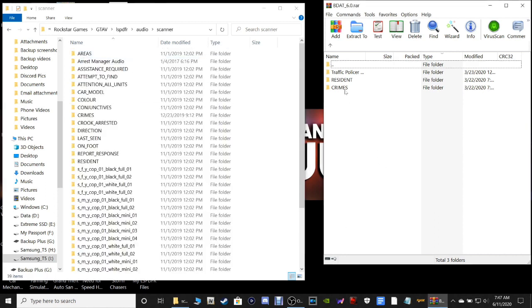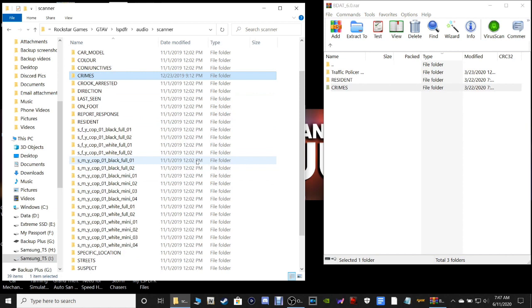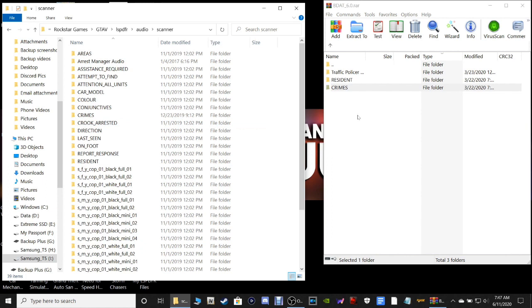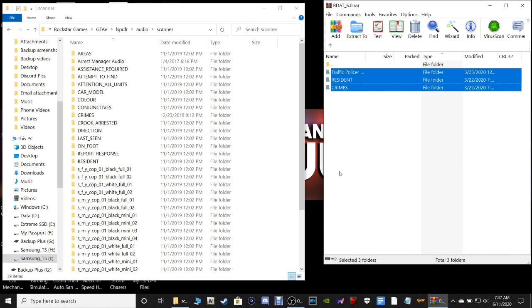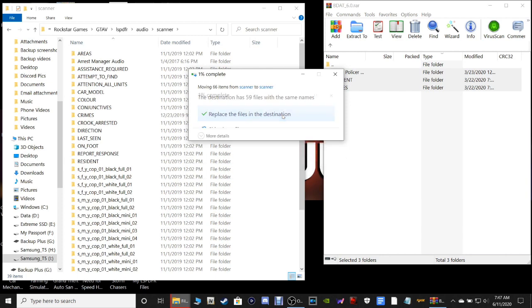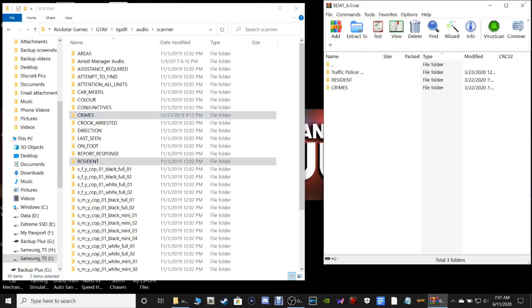You'll notice we have Traffic Policer, Resident, and Crimes files. You'll see all three of those files in here - here's your Crimes file, your Resident, and your Traffic Police. That's going to replace those. It's not going to mess up your game, it's just going to give you more realistic dispatch audio. Grab all three files, drop them in the white area where nothing's highlighted, and it'll ask you to replace 59 files - go ahead and replace them. Better Dispatch Audio is installed.